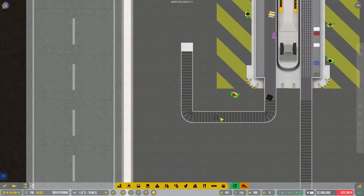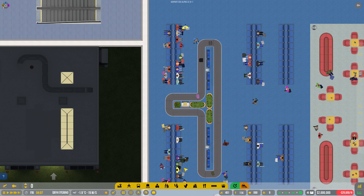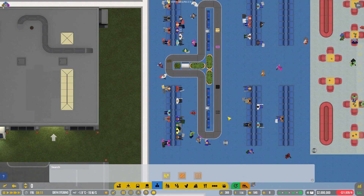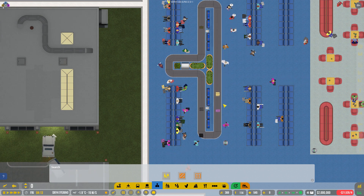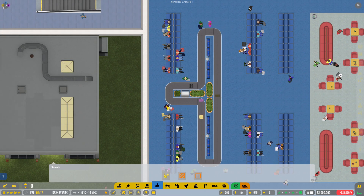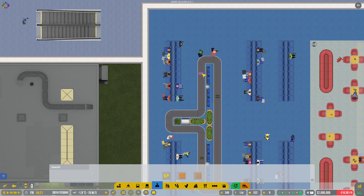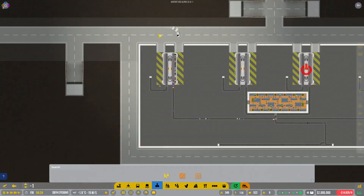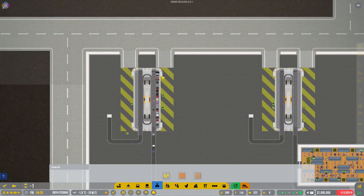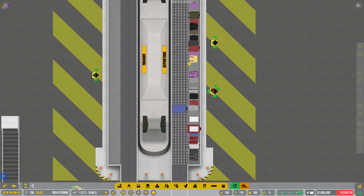Over here, our ramp agent is going ahead and unloading a baggage truck, putting bags on the belt. Following the wonderful journey of bags up a level, it arrives in the baggage claim and the people are not standing on it — because we've zoned it as a staff zone. They can still pick up their bags though, and you can see passengers picking them up one by one. This is going quite smoothly; you can do a lot of stands from a single baggage bay.